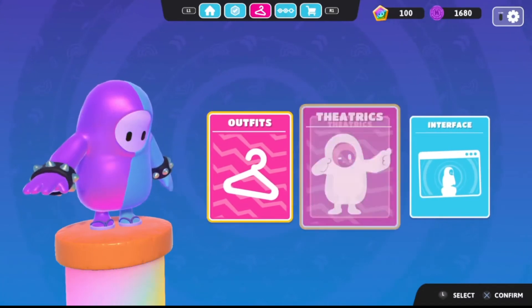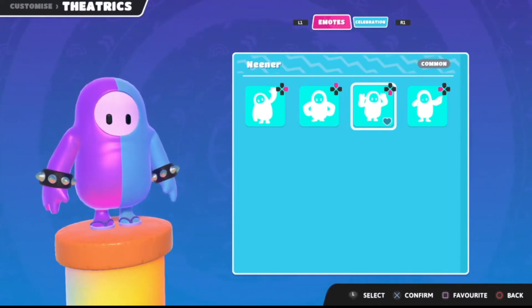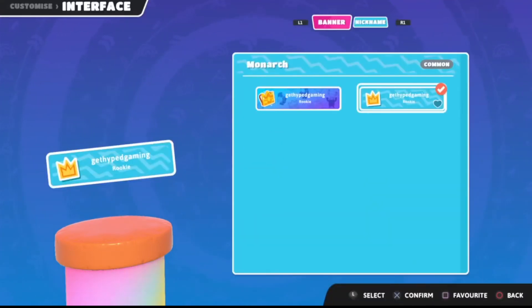Going back, if you go to theatrics, these are all the dance moves that you can do. On PS4 it's gonna be on the d-pad using right, up, down, or left. Simply select that and you can change each one of the theatrics. You can also go to interface to change the gamer tag and what it looks like in the background.